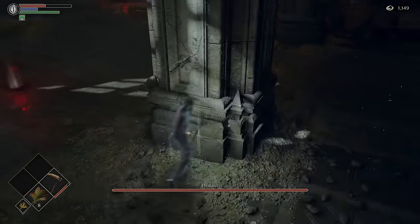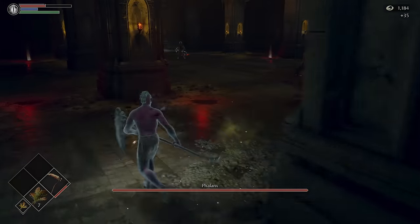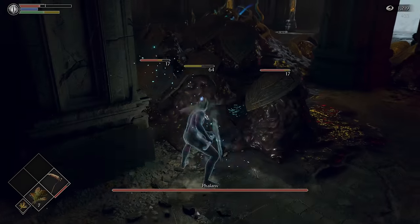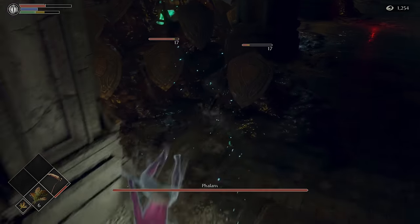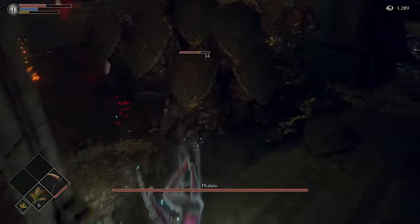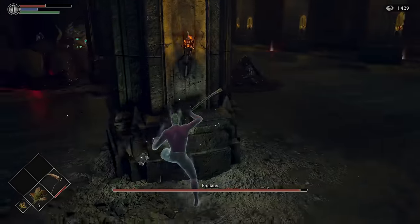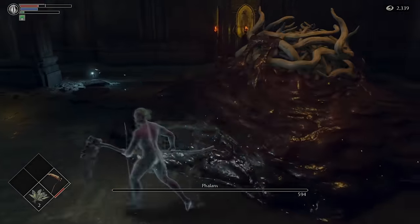Phalanx itself is just a big blob of nothing, but it surrounds itself with 35 Hoplite enemies, which do regenerate health and even respawn if enough time passes. We need to play offensively while also looking after our own HP, and luckily the pillars scattered throughout the room offer decent protection. Phalanx is weak to fire, but we're not using any pine resins or firebombs as those deal additional damage and are therefore banned. The scythe cannot be upgraded in any way and we can't level up until after this boss is dead. Elixirs help keep our stamina regeneration rate up, but we still have to be very cautious. Nine minutes into the fight we spot that Phalanx's backside is vulnerable, so we flank around and seal the deal.